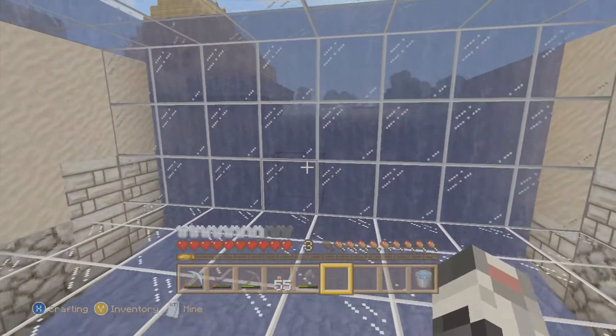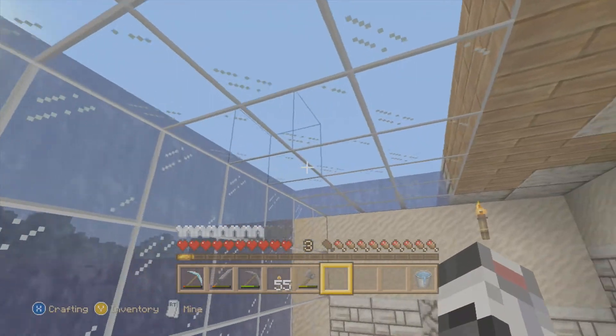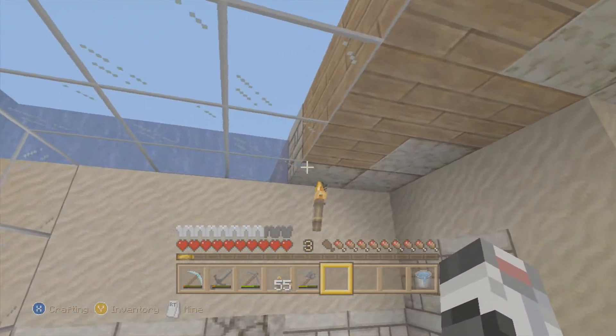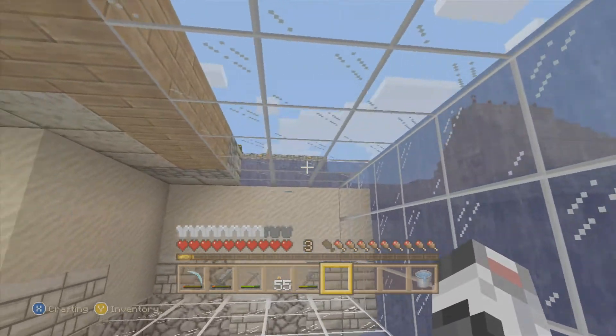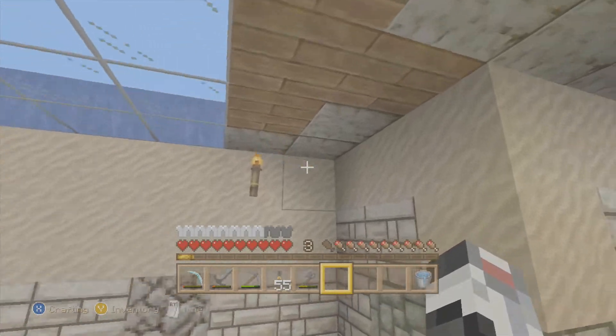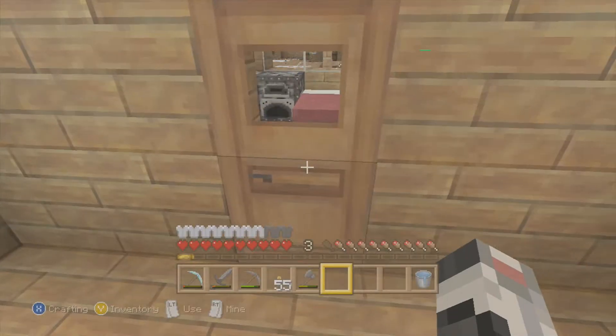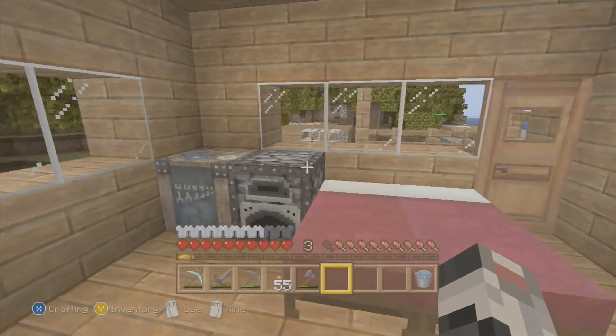I've also got my own chest. This is called underwater — well, there's a lot of water everywhere. It's basically like an observatory where you can look out into the water, and you can walk on the roof if you wish to do so. It took a lot of glass to make that.